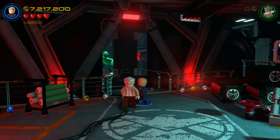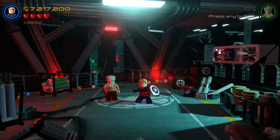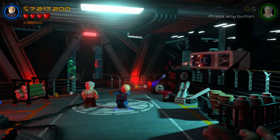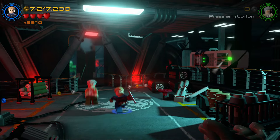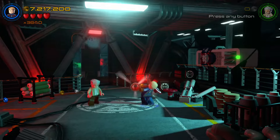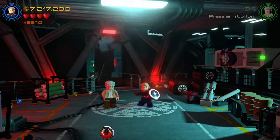Alright, so after the first room of the Hulk, you're going to be in this room — it's got a red light around in it, and you see Captain America's little shiny thing right there. You target it. And there it is — Red Hulk's token — so let's go ahead and get that.